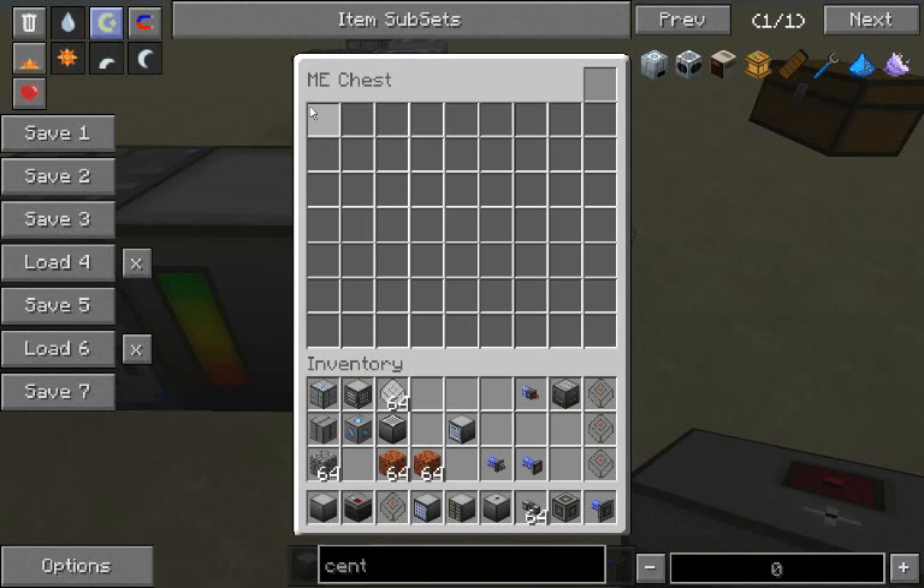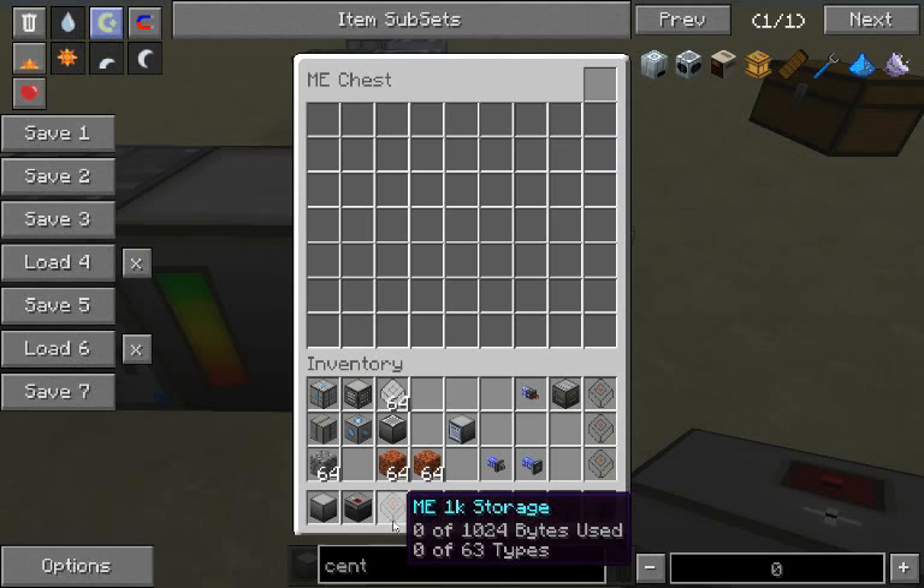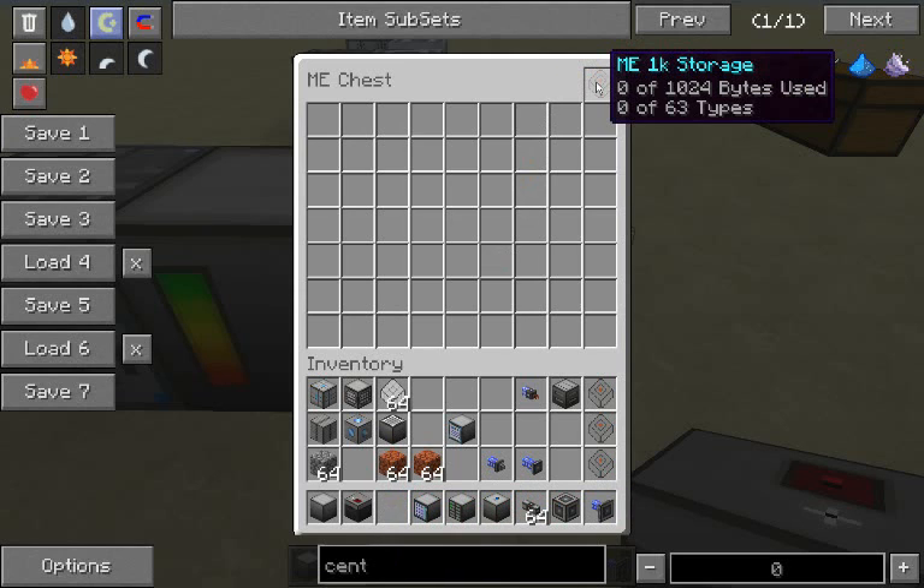When you open it up, it looks kind of like a chest with a slot here, but all these slots are grayed out — you can't put anything in here. So, what you need is a storage cell. This is the smallest storage cell. It stores 1,024 bytes and up to 63 types. To simplify it, you can hold about 8 items per byte.